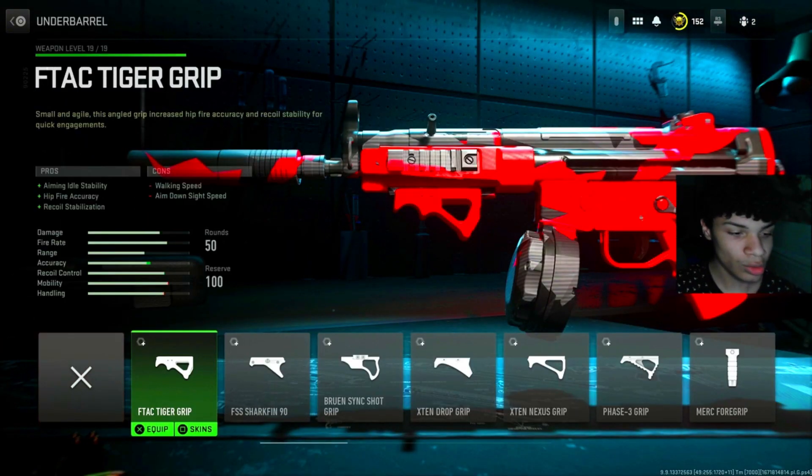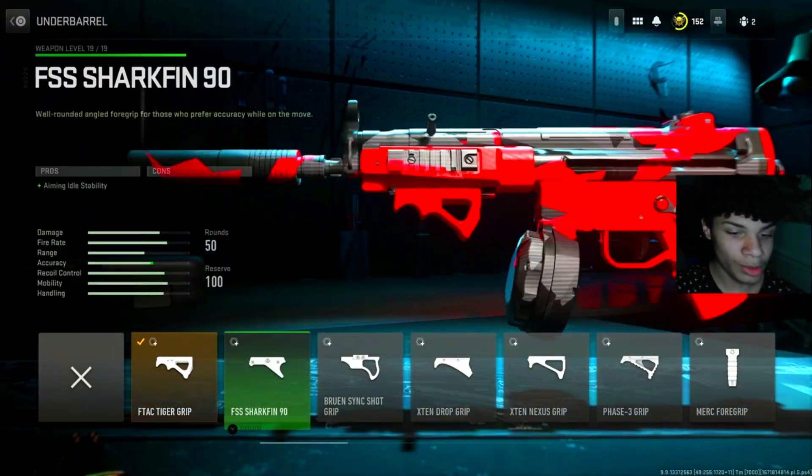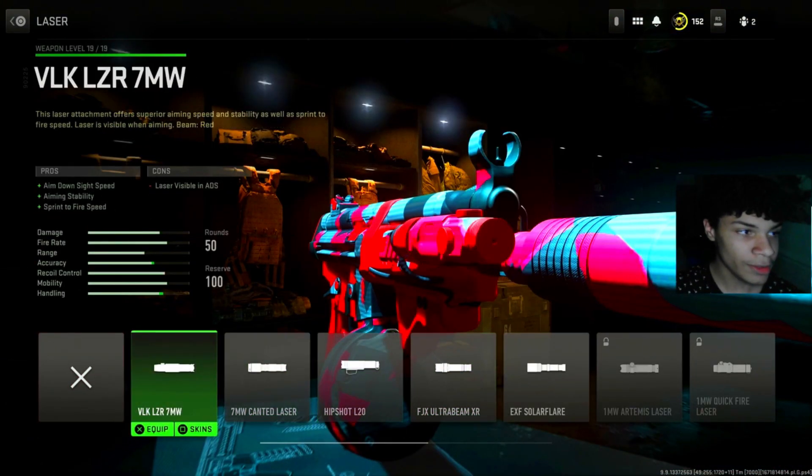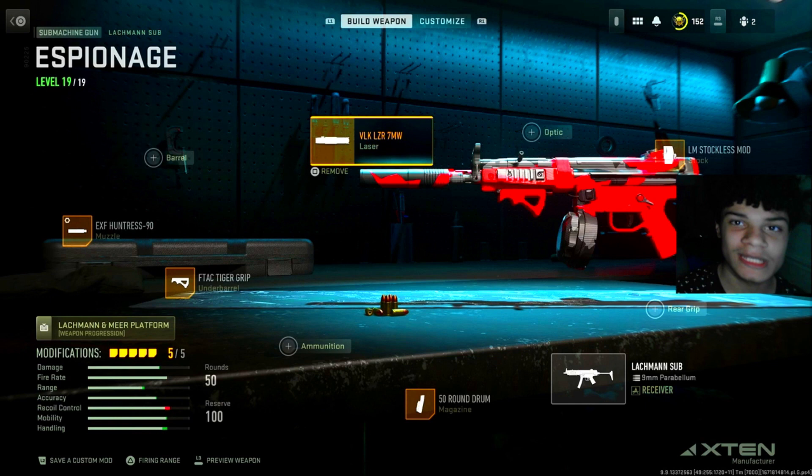Underbarrel: go 102. I chose the F-TAC Tiger grip, but you can also go with the X-TEN Nexus grip. And for the laser, I chose the VLK laser. Go into a game and try this out for yourselves — I really do hope you enjoy. Now let's get into the gameplay.